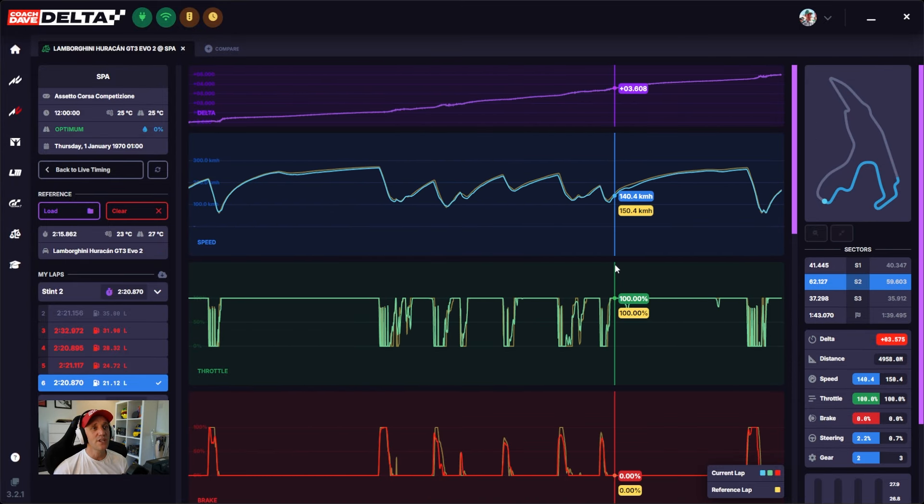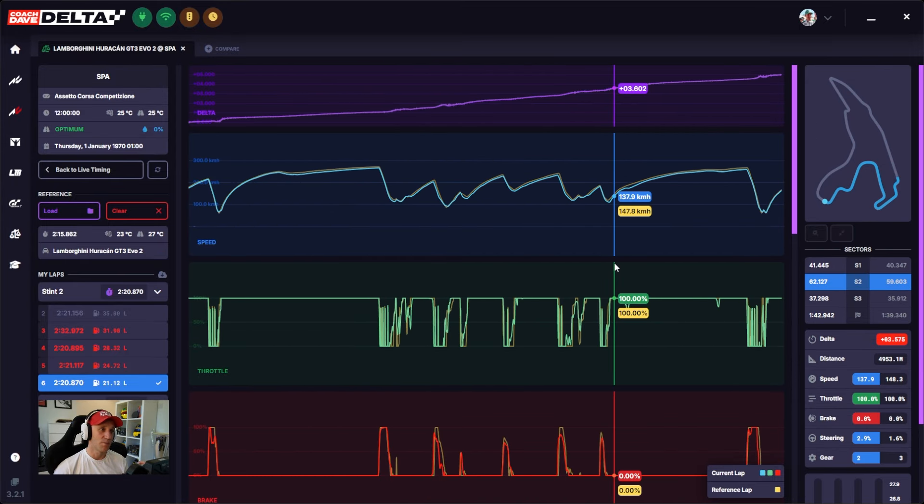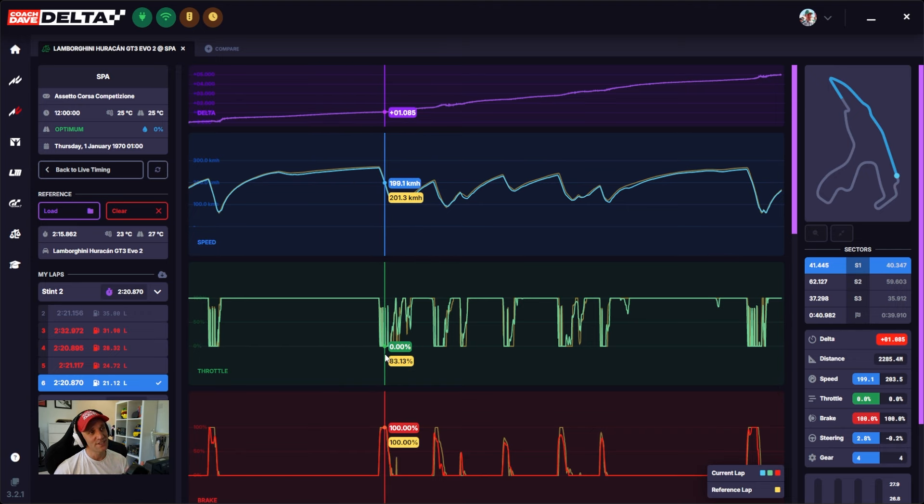So there you go — those are three key points to look at with this specific data analysis. I hope you found value in those because trust me, everything I pointed out here you could probably find in a lap of your own where you see similar trend lines. I'll be doing more of these in the future, so feel free to submit your laps to our Google Sheet — you can find it in Discord, we'll link it in the comments section below. Every second week I'll be analyzing a sequence of laps to help you improve your data analysis and therefore your lap times. I'm Coach Dave, and until the next one, catch you on the next lap. Peace.